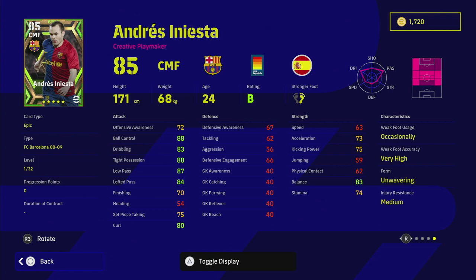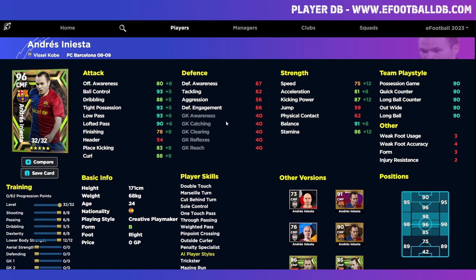Iniesta is not designated as a hole player — I think he'd even be a better card if he were — but he's down as a creative playmaker. All versions of him are listed as that, but his standard card is a classic number 10. If you're used to playing with him before, this card will be even better because of the creative playmaker role, especially in a 3-5-2 or something that gets involved in a lot of central areas. We're going to go over to eFootballDB and take a look at the first version.